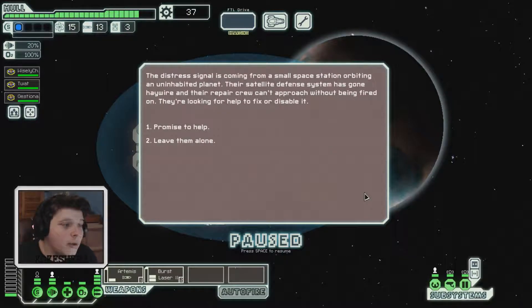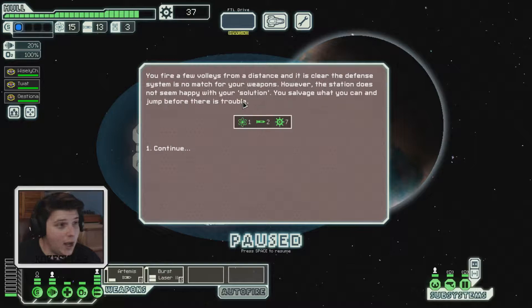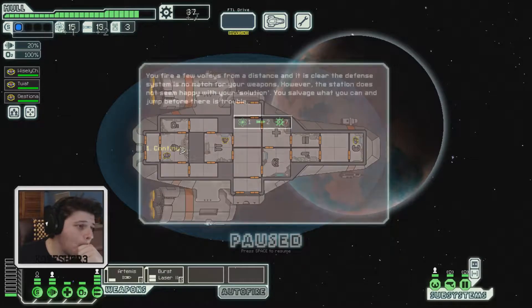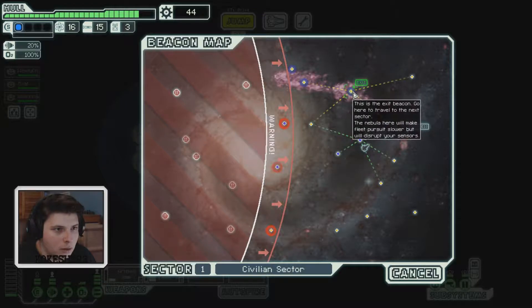The distress beacon — let's go find out what it is. The distress signal is coming from a small space station orbiting an uninhabited planet; the satellite defense system has gone haywire and the repair crew can't approach without being fired on. We simply fire on the defense system from a distance — it's no match for our weapons. The station isn't happy with our solution, but we salvage what we can and jump before there's trouble.